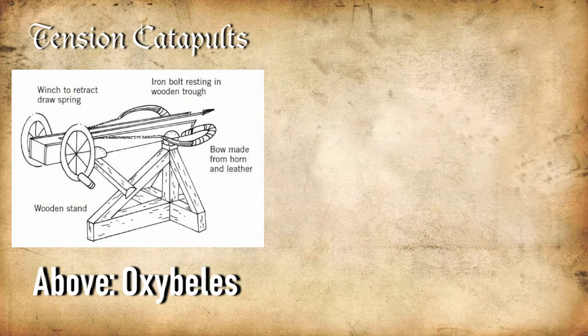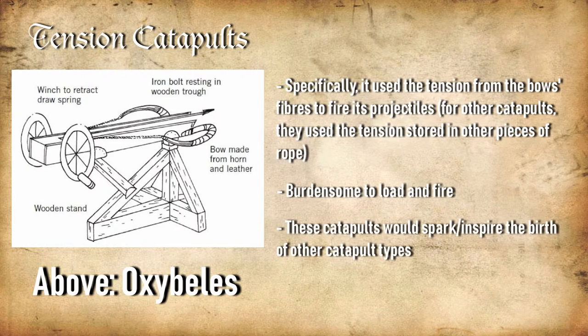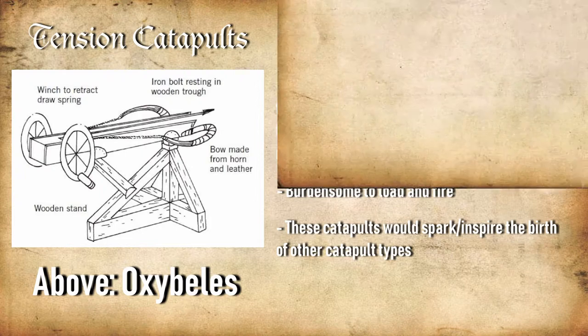As its type suggests, the way it worked was quite simple: it would utilize the bow's tension to fire the missile. Being one of the first of its kind, these catapults were of course burdensome to load and fire, but they would lay the groundwork for future complicated catapult developments, like the torsion catapults.